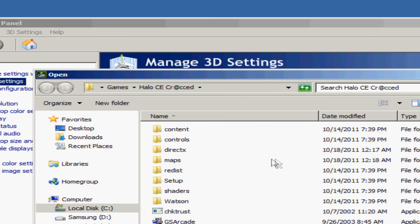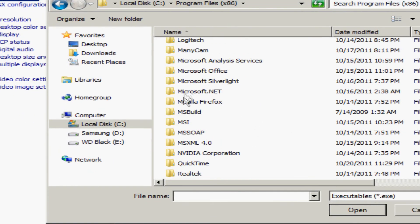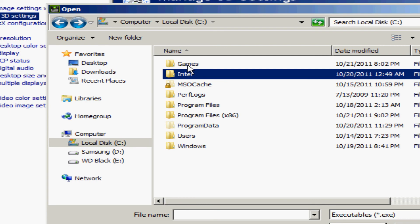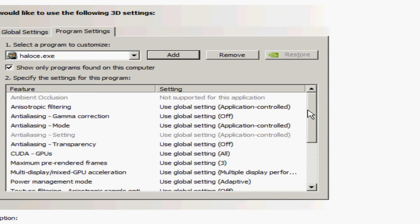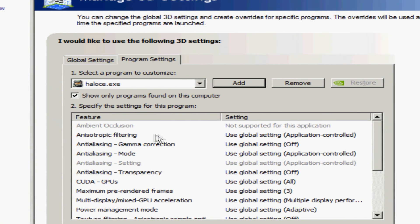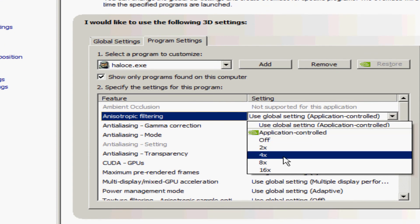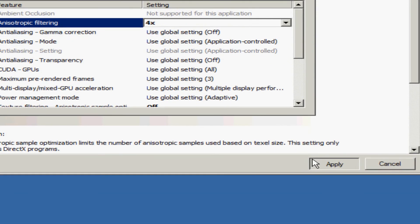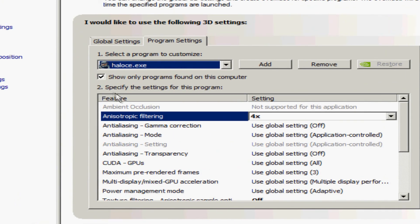Click Add, go to your Program Files - if you have x86 go there - go down to Microsoft Games, then to your Custom Edition folder. Click Halo CE and click Open. That brings it into your control panel. Then go to Anisotropic Filtering and select whatever number you want. Personally I run on 4 because I don't see a difference at 8 or 16 - so 4 is where the sweet spot is for me. Click 4, click Apply, and now it will automatically run anisotropic filtering in Custom Edition for you.